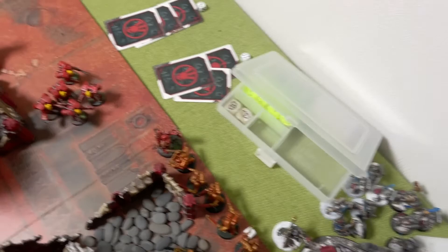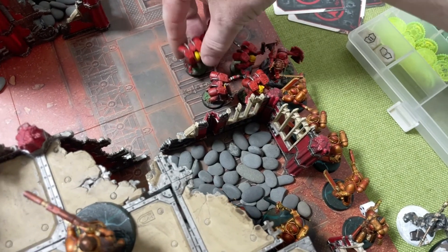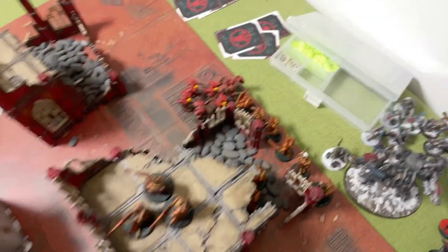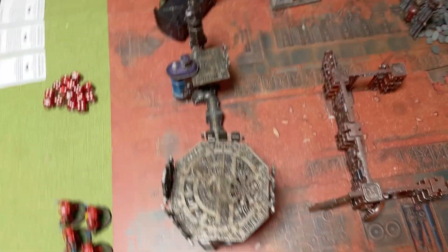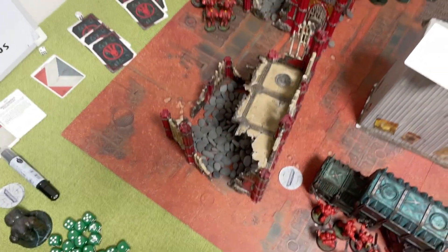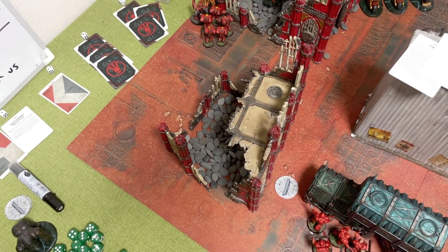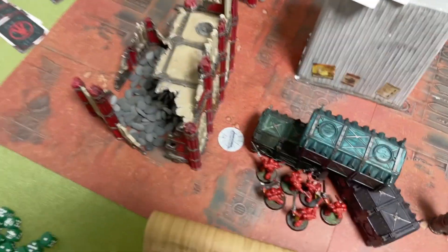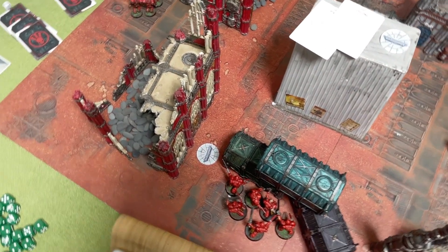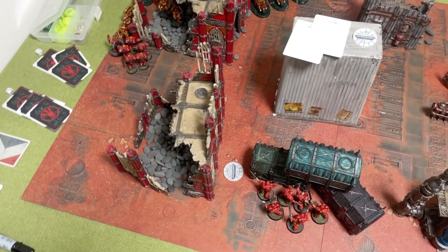The Power Fist gets in first and then when they activate they can consolidate in. No interruptions again because nobody's taken that stratagem. The Captain gets four attacks, five on the charge, plus three for the Teeth of Terror. We're in Devastated Doctrine, hitting on twos.